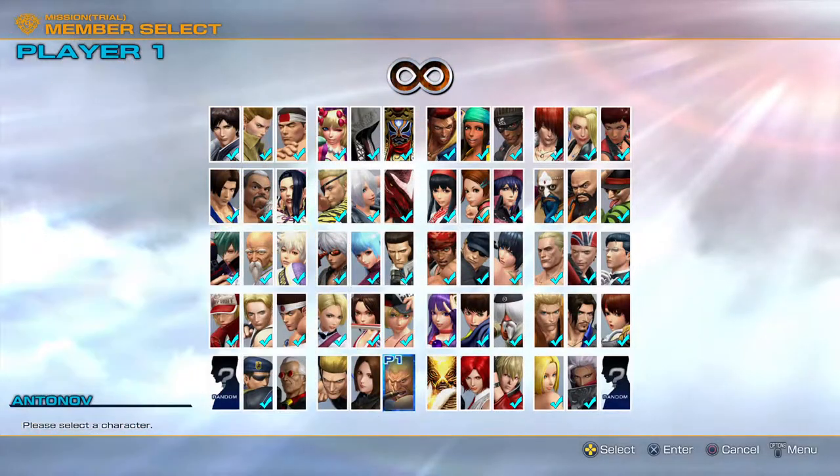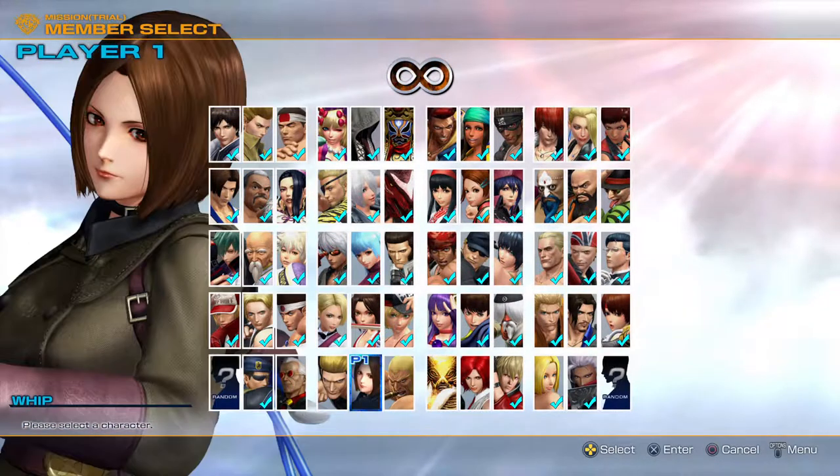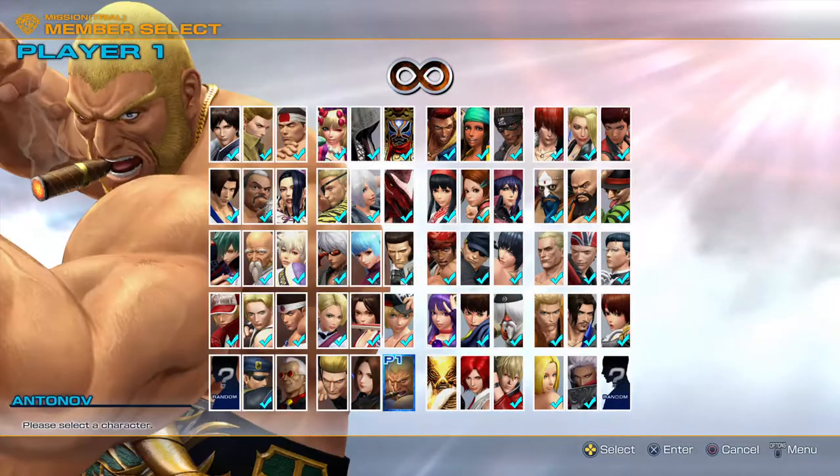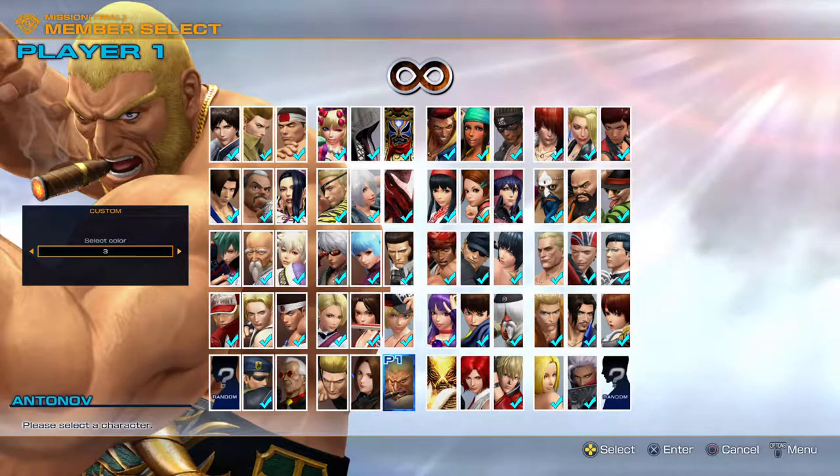Welcome each and every one of you to episode number 17 of my run through the trials of King of Fighters. This episode we're going to cover Antonov and these two DLC characters. We start off with Antonov — he's the boss character of this game.